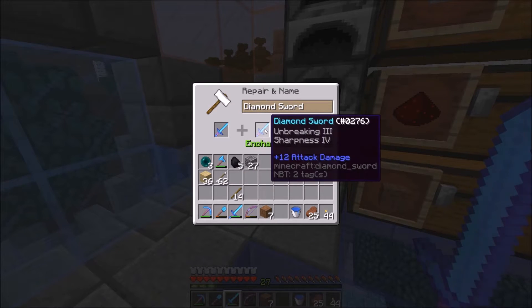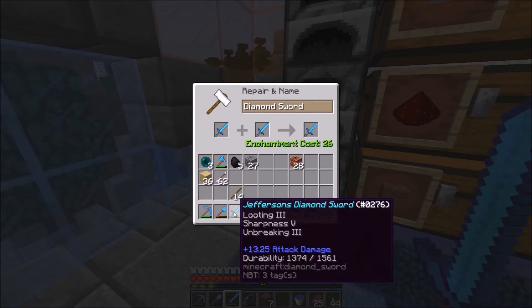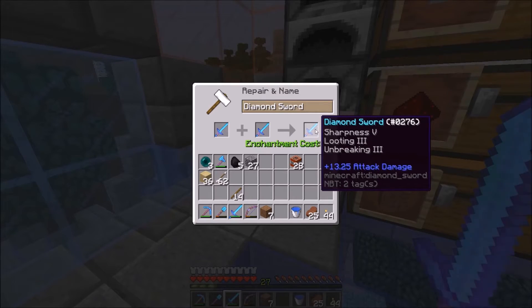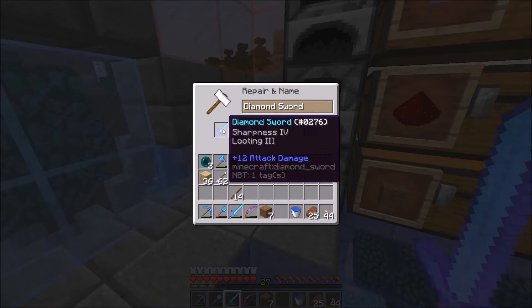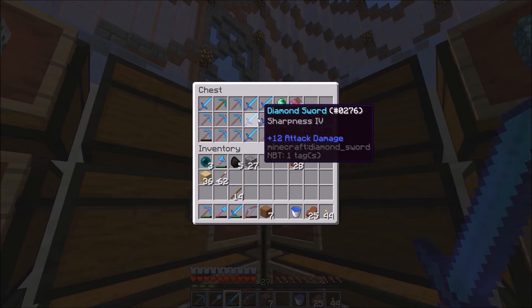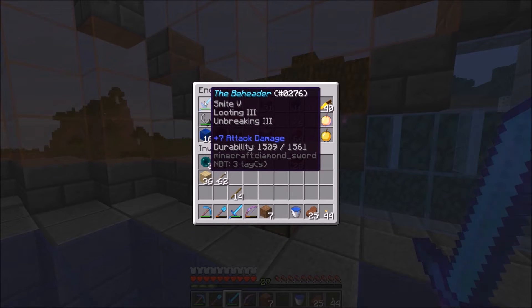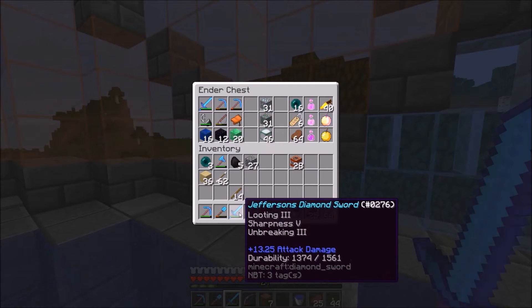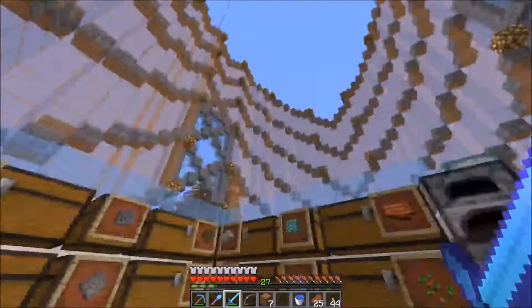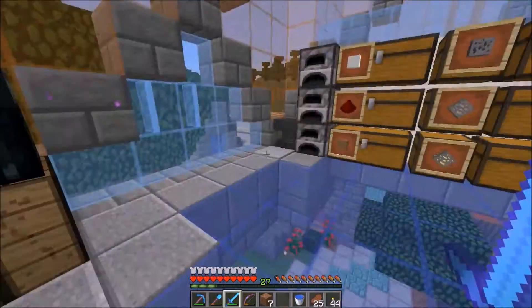I was trying to make this sword a few episodes ago and was struggling — the combinations I was using were always too expensive. But this works to create a Sharpness 5, Looting 3, Unbreaking 3 sword. I'm not going to do it right now, but knowing we can make one is very cool. I have Smite 5, Looting 3, Unbreaking 3 — the Beheader, Jefferson's Diamond Sword. Maybe we'll go on a wither skull hunt again and try to get another beacon in here.